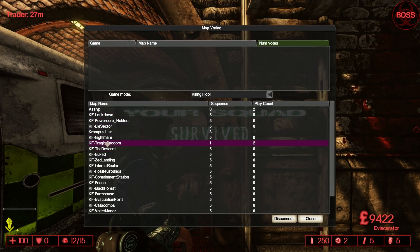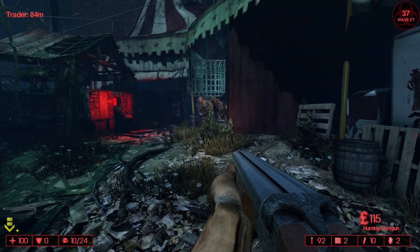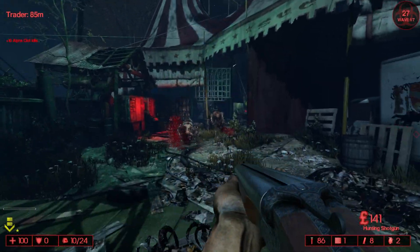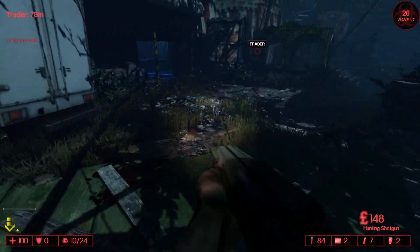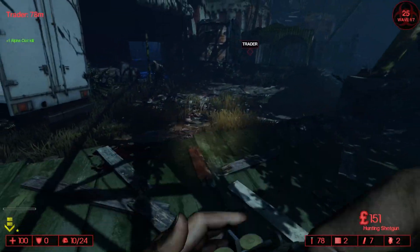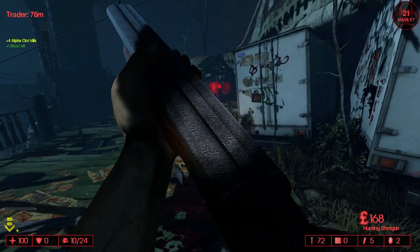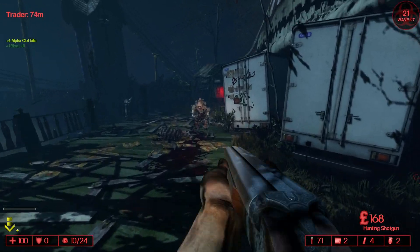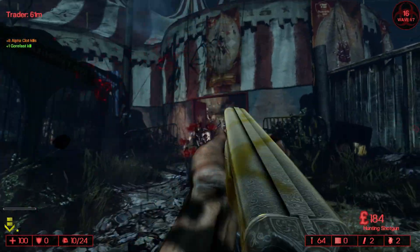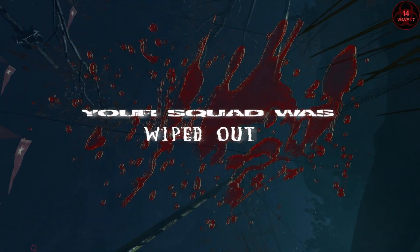On top of everything else, if you choose a map like Tragic Kingdom you'll get seasonal summer zeds. Every summer map has its summer music from Killing Floor one, which is perfection. Play a Christmas map like Krampus Lair and you'll get Christmas zeds and Christmas music from Killing Floor one. So yeah, that's pretty much it — hope you guys enjoyed! The link to their Steam group will be in the description so you can stay updated. Leave a like, subscribe, and see you next episode!